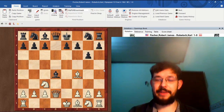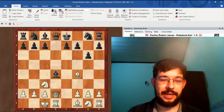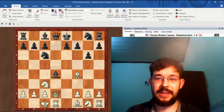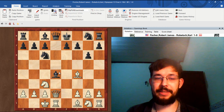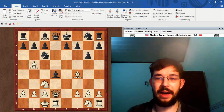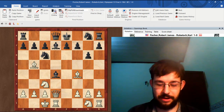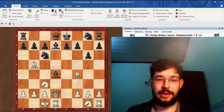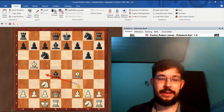Exactly — we castle long, using that open d-file and our lead in development. After Nc6 we can increase the pressure on the pin bishop with another pin, bishop b5, and after Bd7 White has quite a few compelling moves.